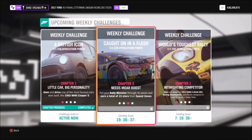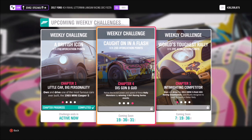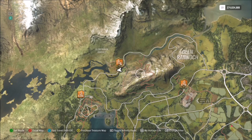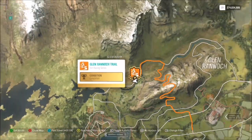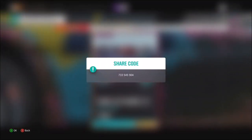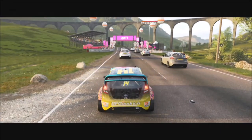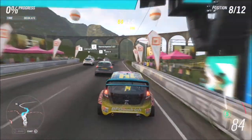The final challenge wants you to win three dirt racing series events. I've created a special blueprint event for this — if you head up to Glen Rannoch you'll see a race called the Glen Rannoch Trail. Go to the blueprints and find one called Corsathon Easy. The share code is 733-545-904. Type that in and this race will pop up — the AI drivers just shoot off into the distance, leaving you with a straight shot to the finish line. It's about 0.2 miles long, really really quick.